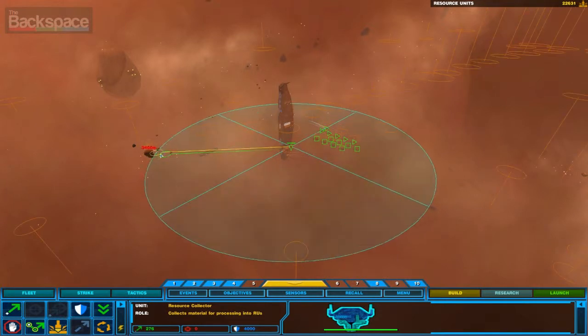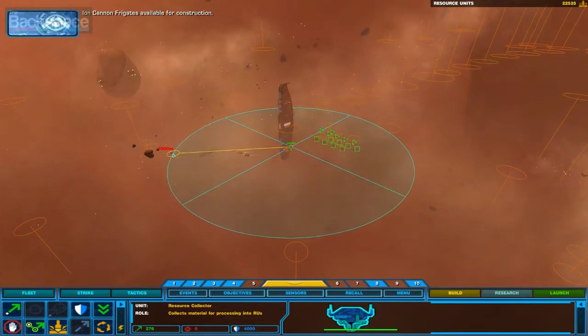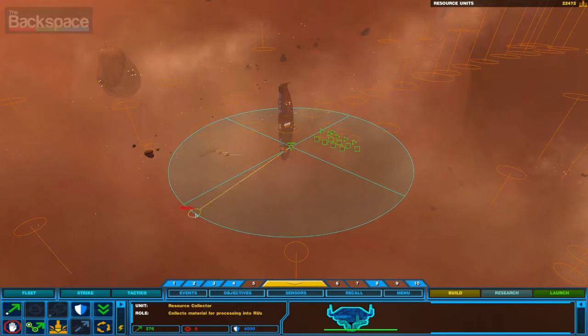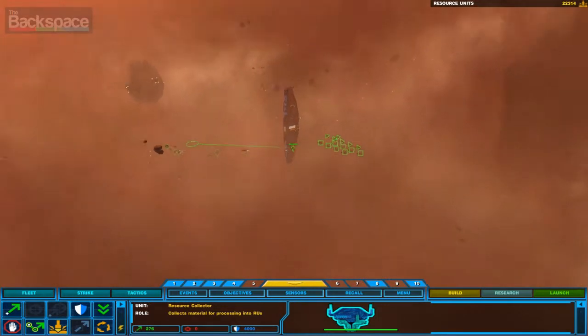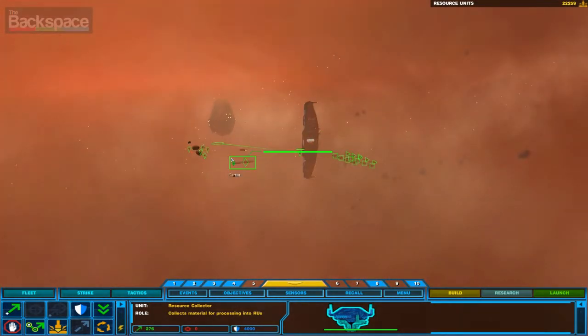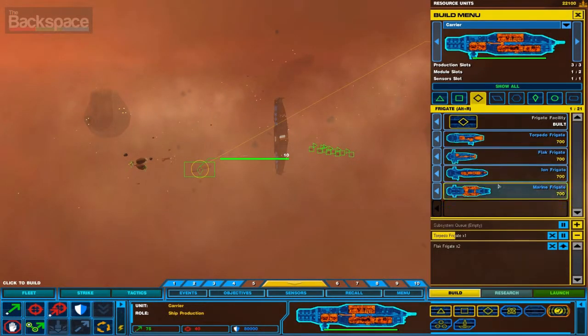You move in a three-dimensional pattern. So I've got my collector here. By default, they can move around like this, or if you hold shift, you can move up and down. It just helps strategically. And I'm going to get this guy to harvest. So now I can build torpedo frigates — sorry, ion frigates — which are really great against capital ships. So I'm going to get four of those.